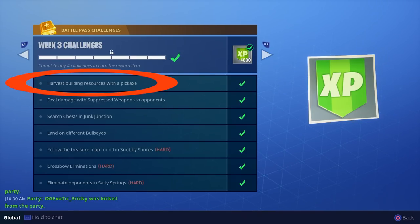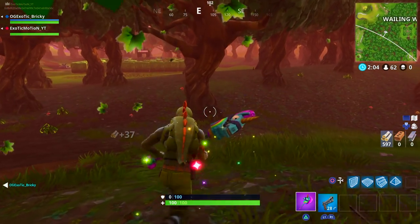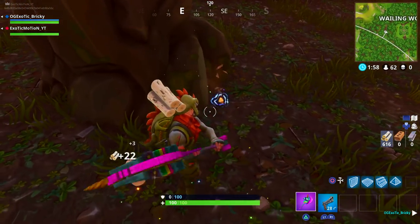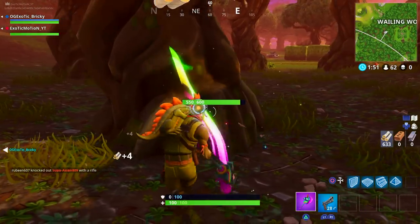Number one is harvest building resources with a pickaxe. This is very simple. If you really want to knock it out quick, go to Wailing Woods and just land away from the chests and just start beating on the trees. You can probably get it in one game, depending on how quick you are and if you don't die, or two games. As long as you land at Wailing Woods, or you can just play the game out normally and over time, harvesting building resources will come naturally.